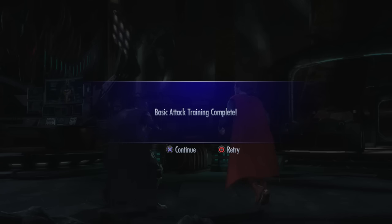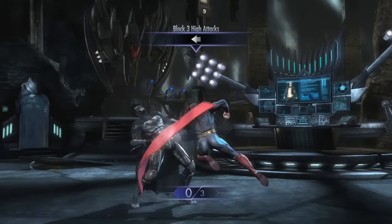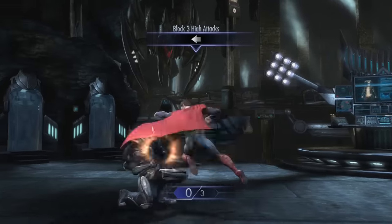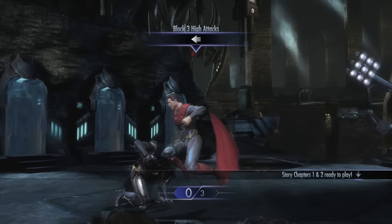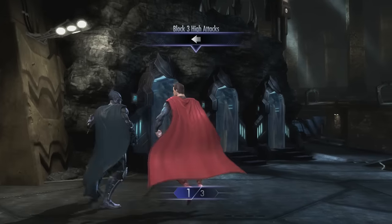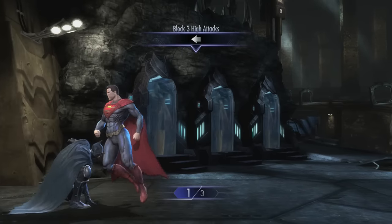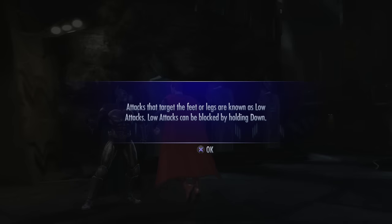Sweep attack - so this is a three button game. You only have two punches and a kick, at least for Batman. You have light, medium, and heavy attack - that's actually new for me. Basic attack training complete. Attacks are known as high attacks - high attacks can be blocked by holding away. In Injustice, if you're holding down you're blocking the attack? You don't have to hold down-back, you could just hold back and you block. That's actually really weird. So whenever someone crosses you up it doesn't even matter - just hold down.